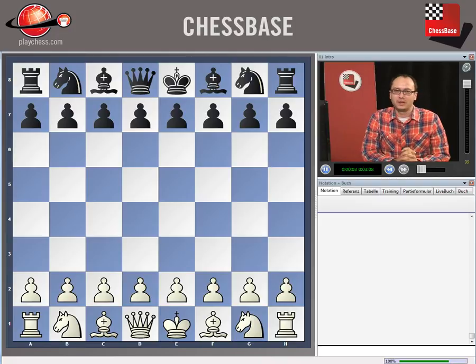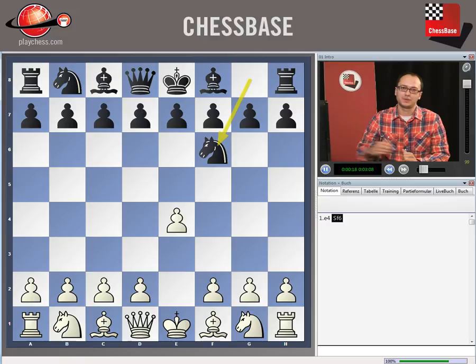Hello, my name is Dian Boschkov, Grandmaster from Bulgaria. The subject of the new product of the 60 Minutes series is the Alekhine Defense. You know the Alekhine Defense — it starts after the moves e4, Nf6, and it was named after the fourth world champion Alexander Alekhine, a player who was known for his tactical skills and actually a very classical player.